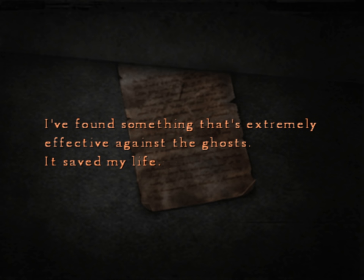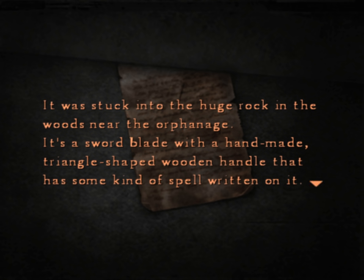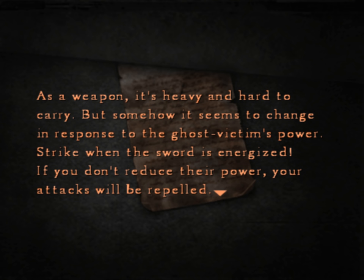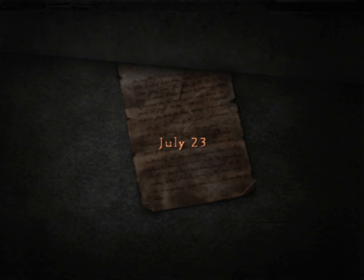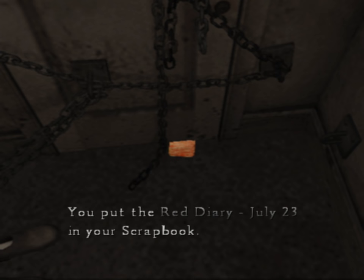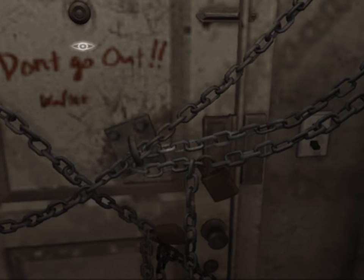I found something extremely effective against the ghosts — it saved my life. It was stuck into a huge rock in the woods near the orphanage. It's a sword blade with a handmade triangle-shaped wooden handle that has some kind of spell written on it. As a weapon it's heavy and hard to carry, but it seems to change in response to the ghost victim's power. Strike when the sword is energized — if you don't reduce their power, your attacks will be repelled. As far as I know, there are only five swords in existence with that kind of power. It's extremely valuable. July 23rd. I wonder if I'll get that sword at some point.